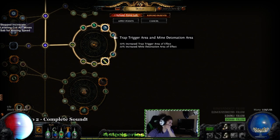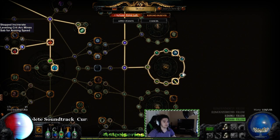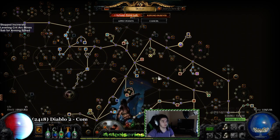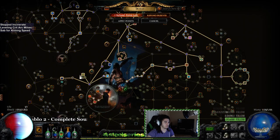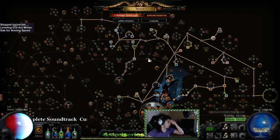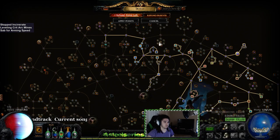I'm playing around with the Trap Trigger Area and Mine Detonation Radius nodes. Don't think of it like area of effect — think of it this way: if you place a mine and detonate it, it has an area, and if a monster is within proximity the skill will shoot towards it. Since Arc is basically instant, it can hit stuff almost off-screen, which is incredible. Then move across and pick up Destructive Apparatus for more laying speed. I also picked up Dreamer and I'm going to pick up Deep Thoughts to hopefully drop the mana flask later on.